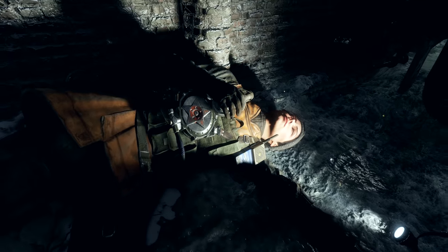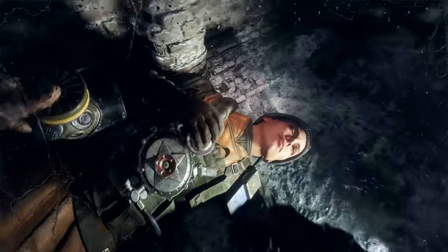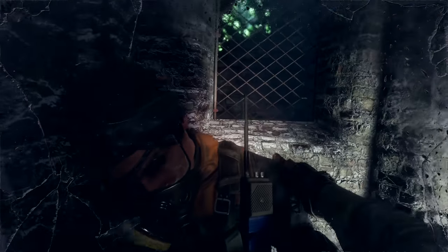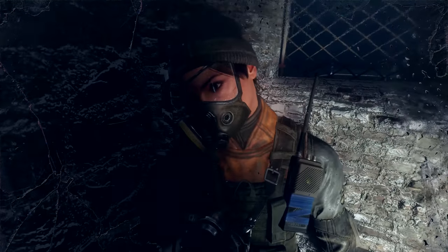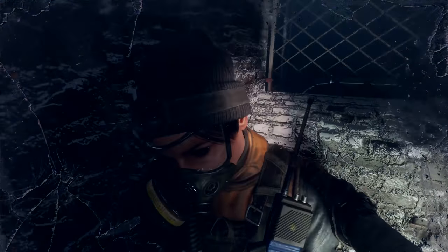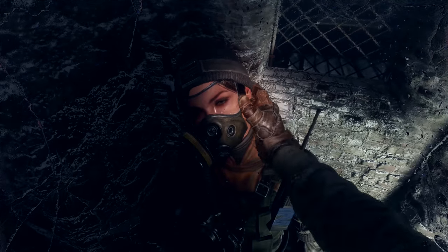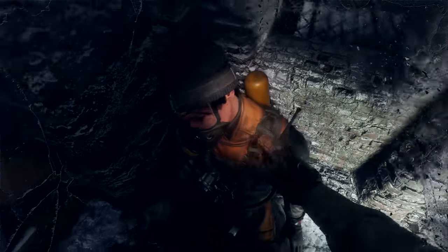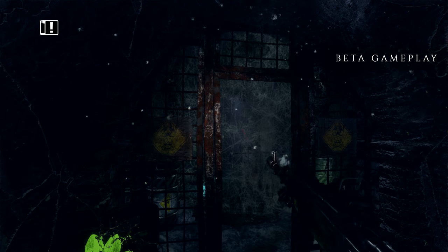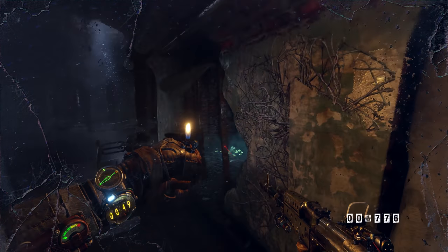Upon finding Anna, it's clear the effect of radiation in an enclosed environment has taken its toll. Artyom will need to find a way to open the doors in order to get out in time before the gas mask filters run out.